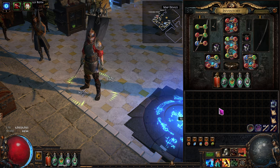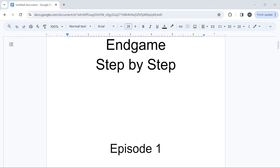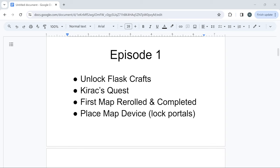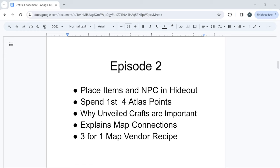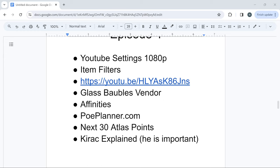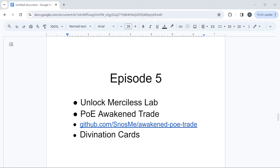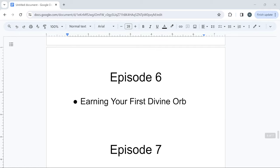Let's get into that, and we'll do a recap. There are chapters at the bottom so you can skip ahead on the YouTube video. Episode one: doing three-for-one map trades at vendors for the next tier up, the chaos recipe, selling in bulk, getting item filters — extremely important. We went over glass baubles before, and we'll be using those. POE Awaken Trade — you have to get it and use it if you're in trade league. Then earning your first divine.